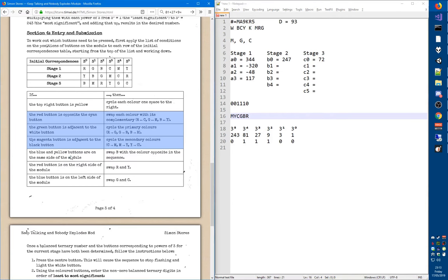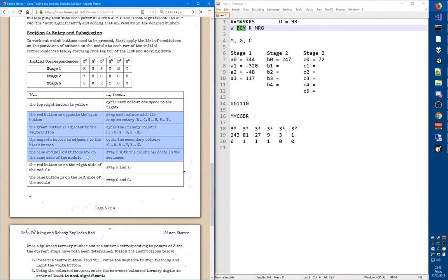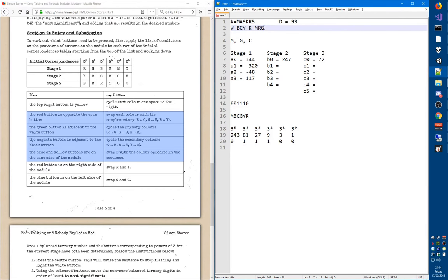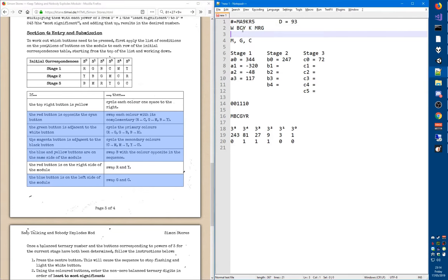Are the blue and yellow buttons on the same side of the module? Blue and yellow are indeed on the same side — yes. So we swap blue with the color opposite in the sequence. Blue is second-to-last, so we swap it with the second, which is yellow. Is the red button on the right side? No. Is the blue button on the left side? No, that's also the right side. So those conditions don't apply.